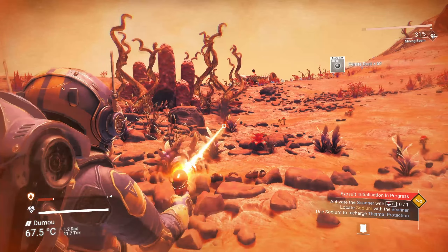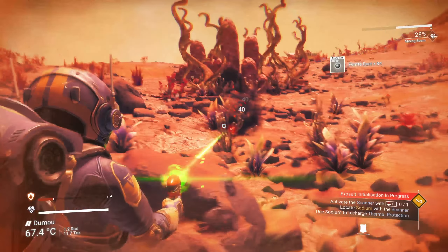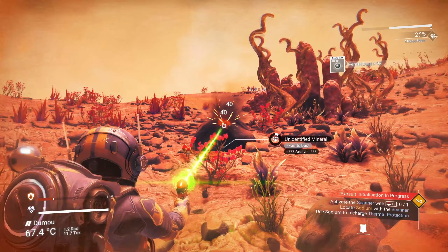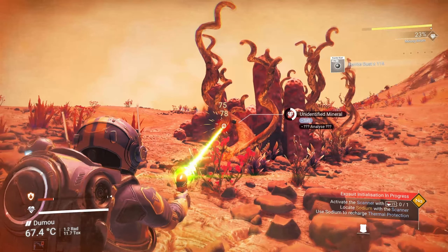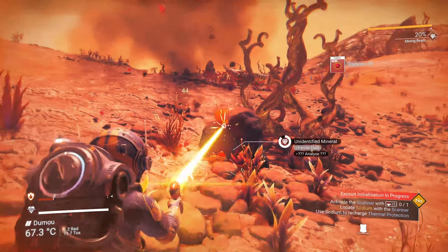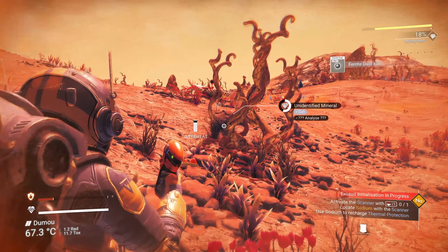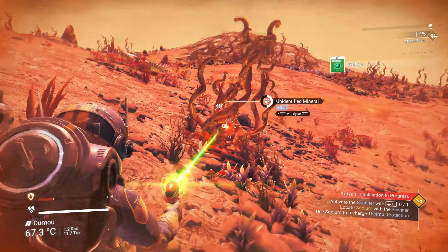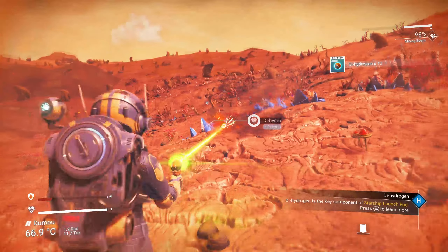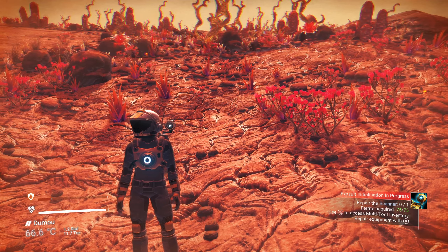One tip: you can see my mining beam going from orange to yellow to red, and there is a heat line in the top right-hand corner showing how hot it's getting. The hotter it gets, the more effective it is at mining resources. But don't let it reach the edge of the heat line for too long — it will affect your multi-tool and stop you using it for a second or two. It'll overheat. Hydrogen is also a very important material to collect early game.